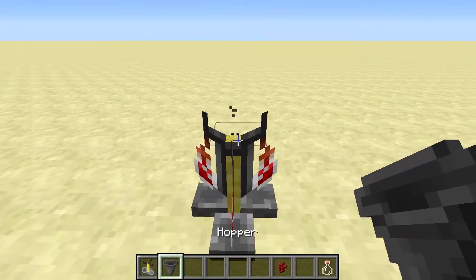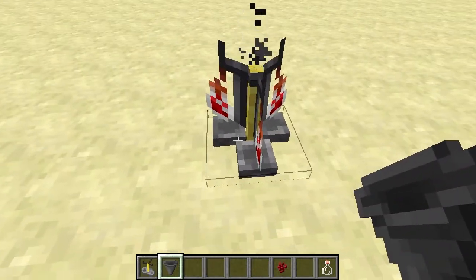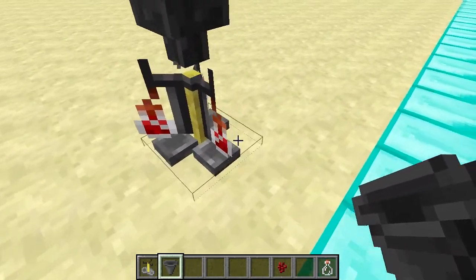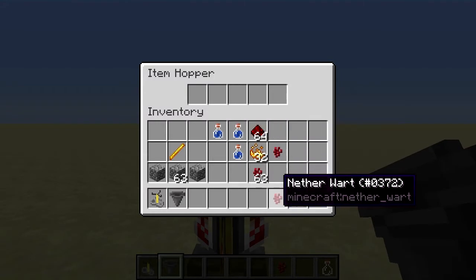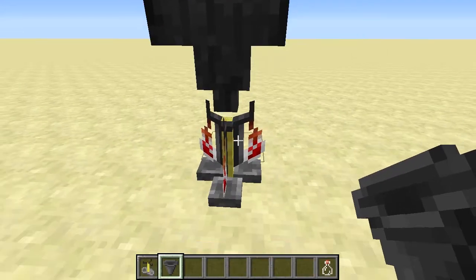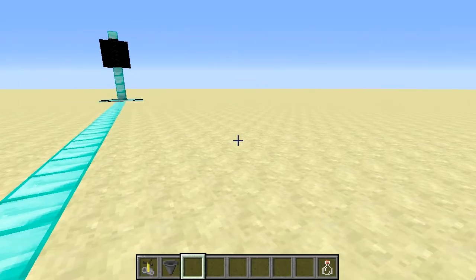A quicker way is to whack a hopper on top. To do this you have to shift right-click with the hopper, click somewhere down here. As you can see it's only got a little hitbox, and with your hopper on top, you just put your ingredients in one at a time from left to right.